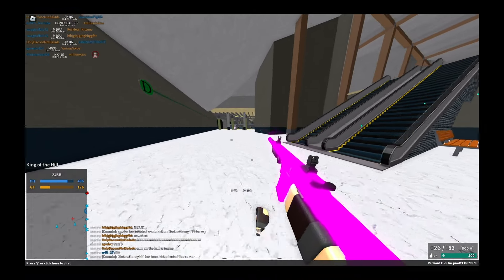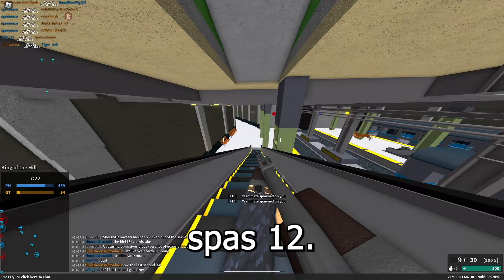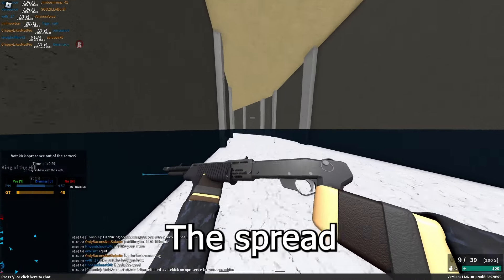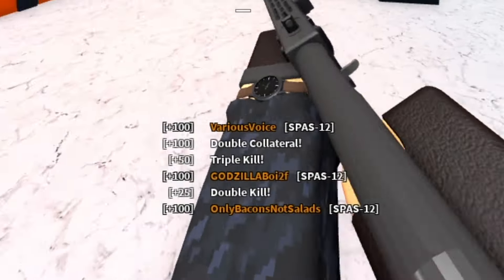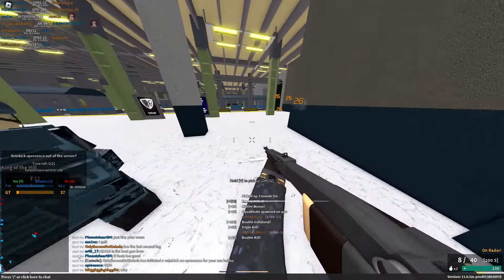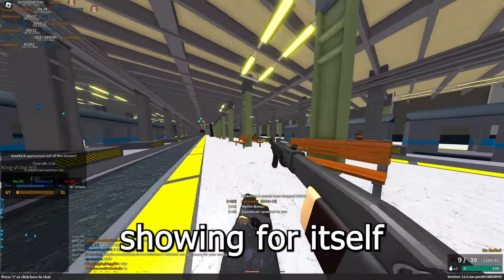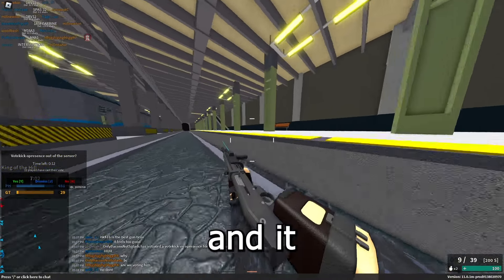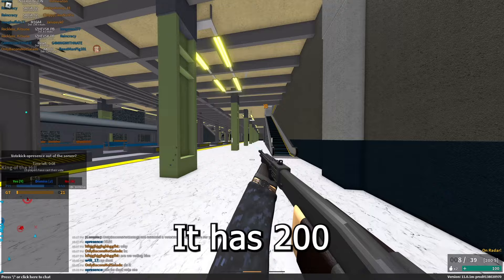For the Shotgun category, we have the SPAS-12, which is overall a very good shotgun. The spread is actually pretty low on this thing. As you can see it's kind of showing for itself — it got a collateral there. It's really good; spread is low, and it has a very fast fire rate compared to other shotguns at 200 fire rate. I also have flechette on here, which I would definitely recommend because it helps it out a lot.